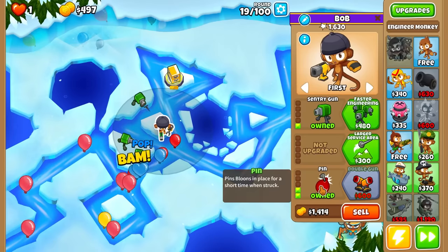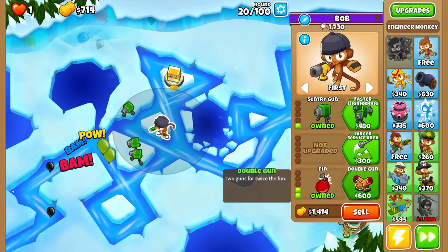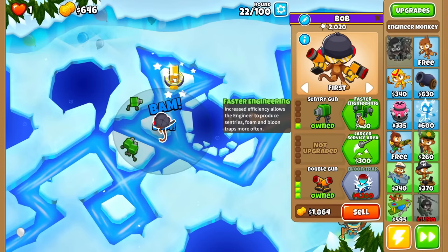"Pins bloons in place for a short time when struck." Okay, so no. These are a little fast here — let's go ahead and get Double Gun here. I feel like that'll add a lot to our popping power. I completely forgot we need to save up for Leads. What are we going to do for these leads, man? It's one of these paths, right?